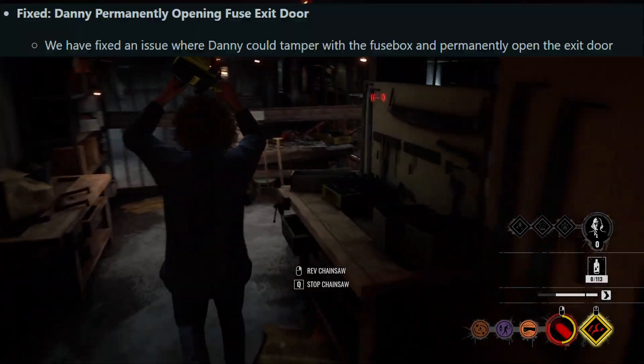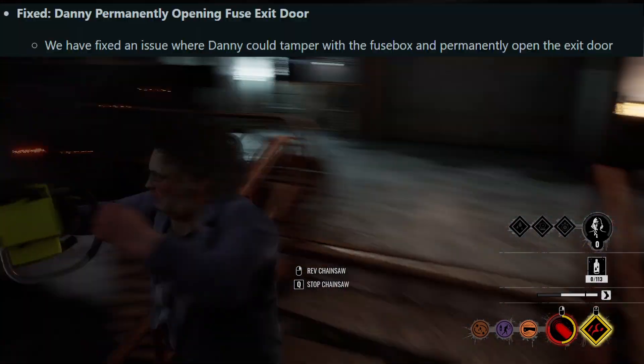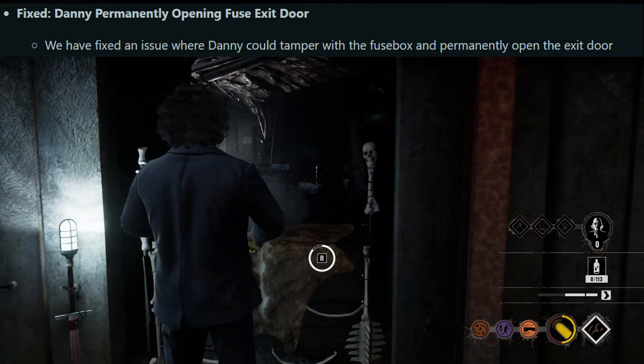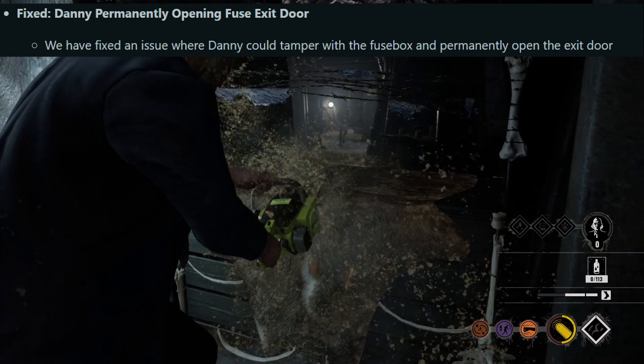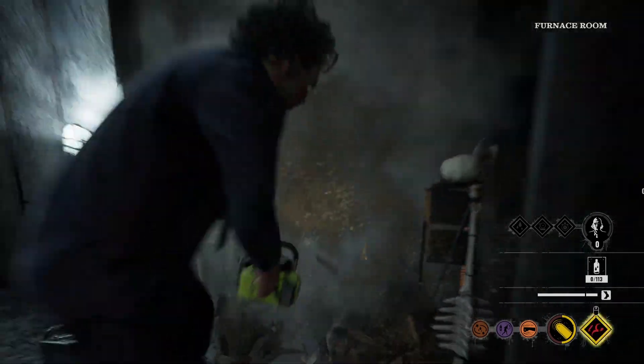First up: Danny permanently opening the Fuse Exit Door. They fixed an issue where Danny could tamper with the Fuse Box and permanently open the Exit Door. This was not intended — tampering with the Fuse Box should lead to a timer on top of the already existing cooldown timer, so it's not supposed to be permanently open. That was a bug and now it's fixed.